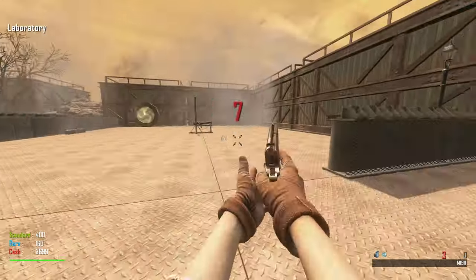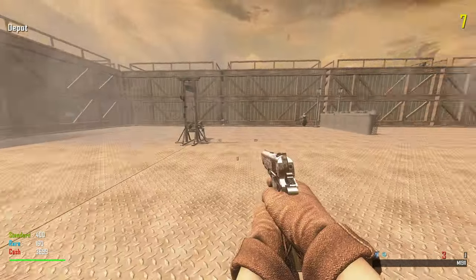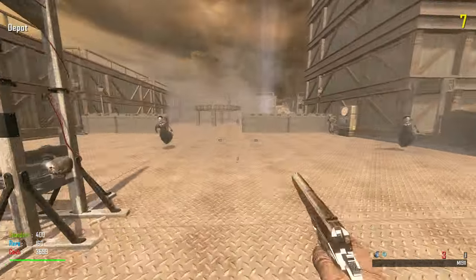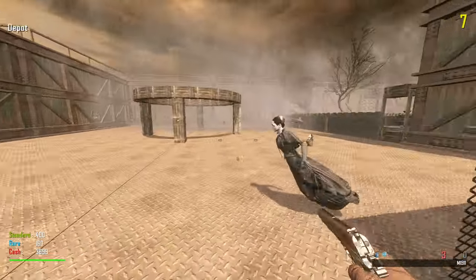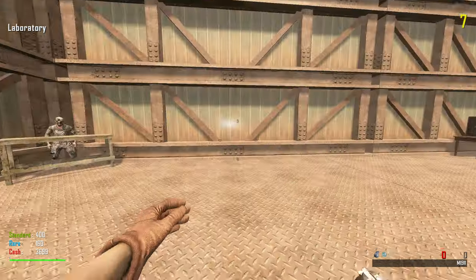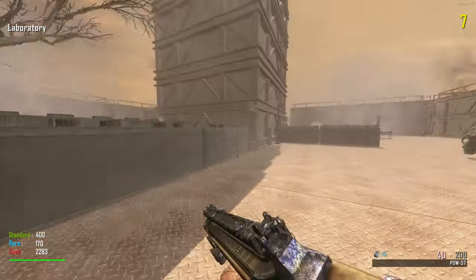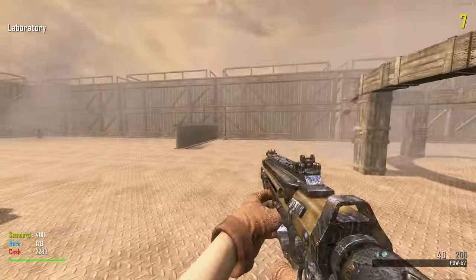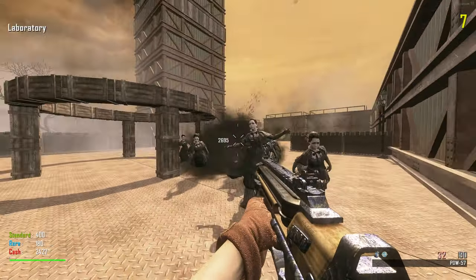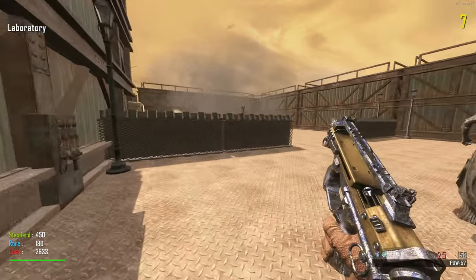I feel like everything you do on this map starts some kind of lockdown. We can go across the whole map so we're not trapped in one position, but look how fast the witches start going. I'll get the PDW. I want to actually kill these witches for points because once this lockdown's done they'll all just die anyway.